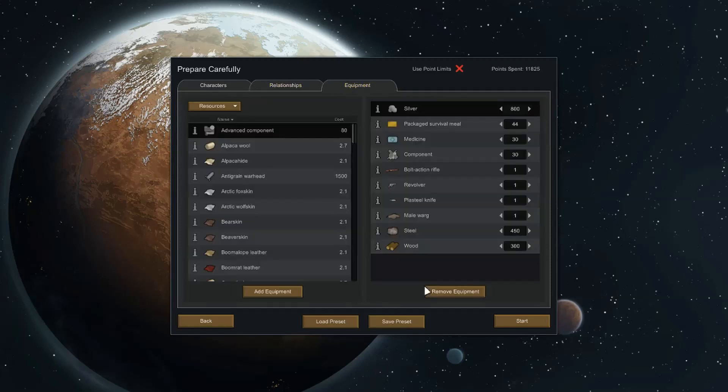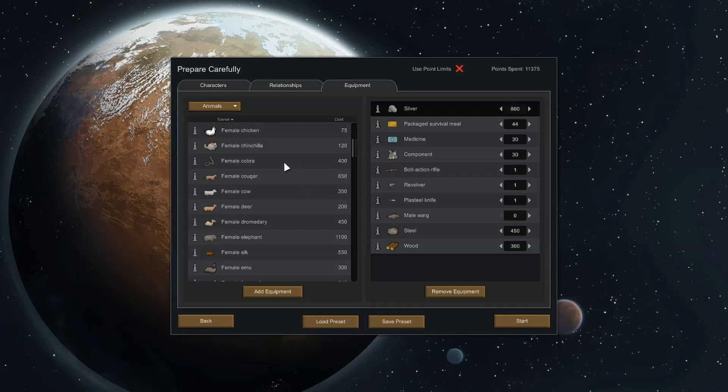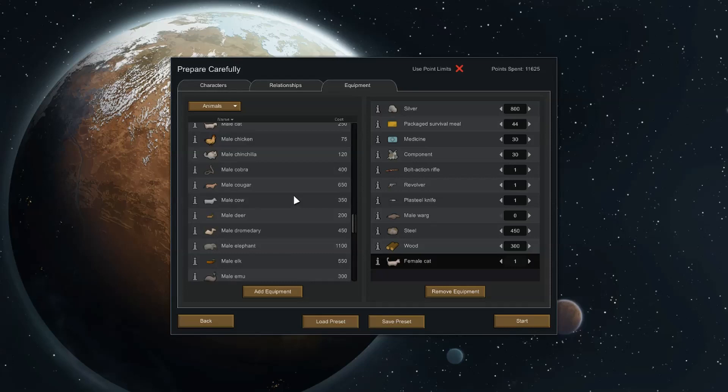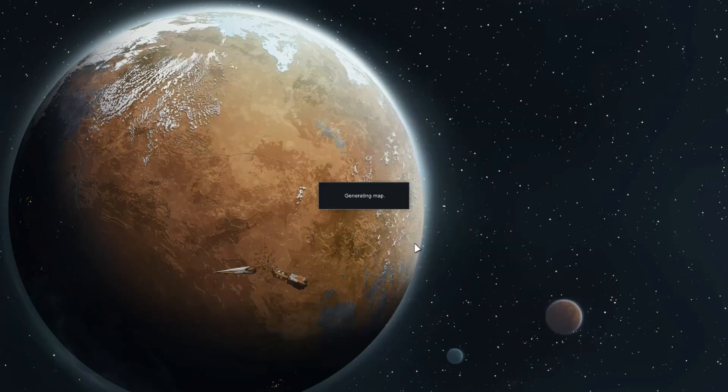We need to use the equipment modifier to get rid of our starting animal — the male warg — which generally just eats enemies so easily. They're great fighting beasts, but that's not what we're here for. We don't need fighting beasts. We instead need a female cat and a male cat, because cats are not asexual reproducers. Gotta have two of them to get this party started. Hopefully before too long, those two will produce 98 others and our 100-cat colony will be complete.